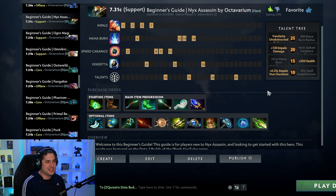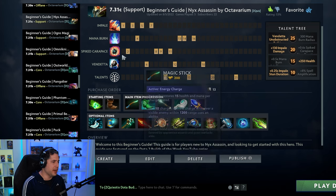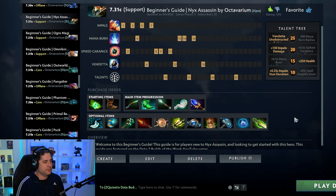Talent-wise, you're focusing on Impale and your HP. His spell amp is pretty cool as well if you want to do the Ethereal Blade dagging build and burst guys with mana burn. Regardless, Nyx Assassin is back in the meta — got a couple of buffs. Some people are going to be miserable about this, but personally, I don't mind it.